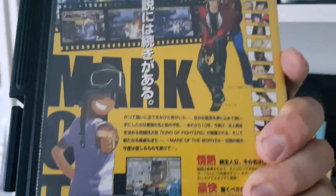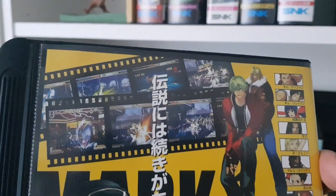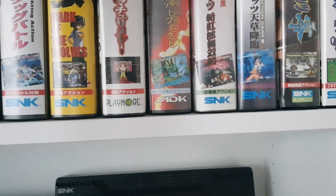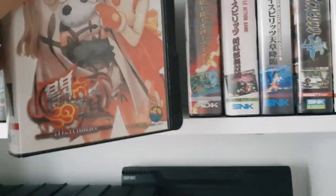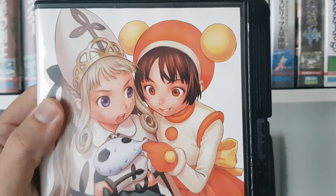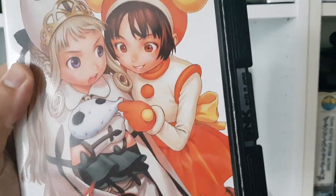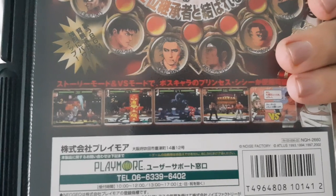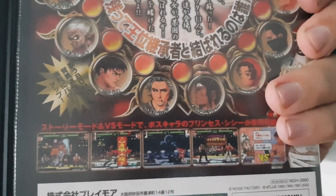Amazing animation — pretty much considered as the reference in terms of beat 'em up games for Neo Geo. It's just amazing. Here we have the incredible Matrimelee, launched in 2003 — one of the last games Neo Geo released. It's a very nice beat 'em up game with a unique atmosphere of its own.